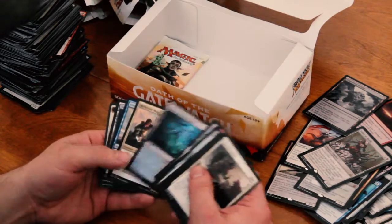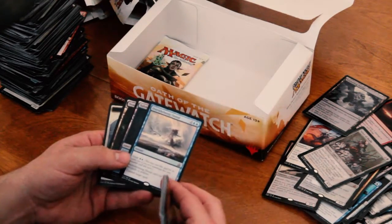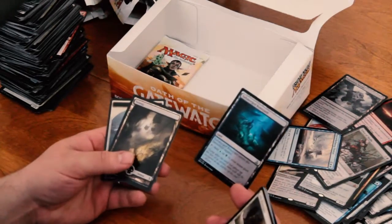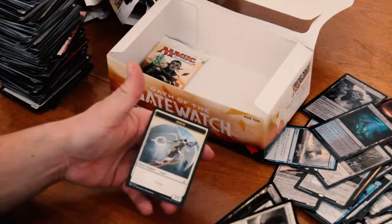In this one, Oath of Chandra again. What do we got here? Another Overwhelming Denial. And a Submerged Boneyard Foil. Not great. An Angel Token.